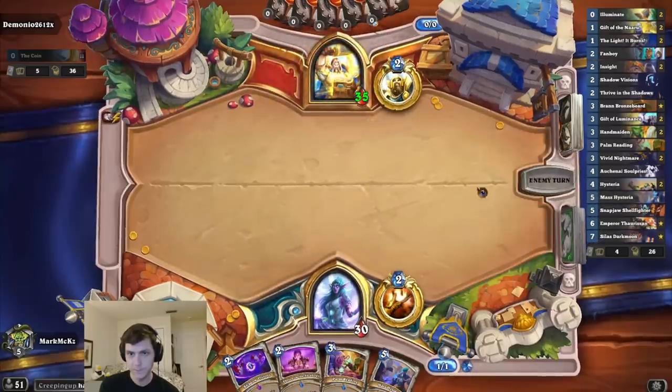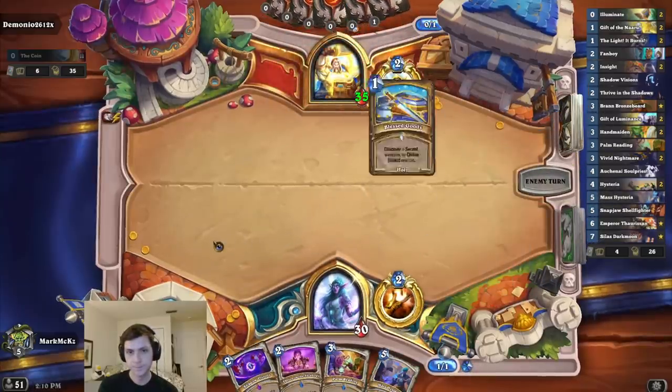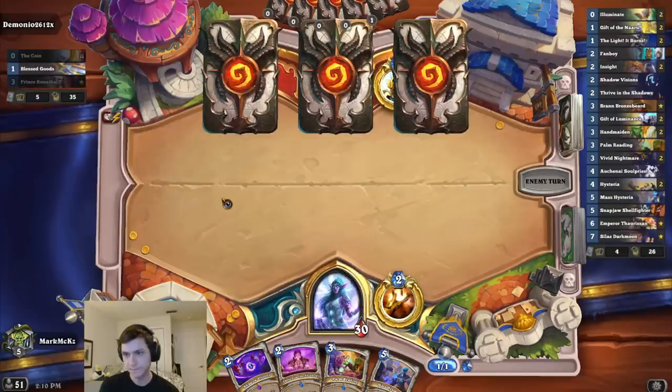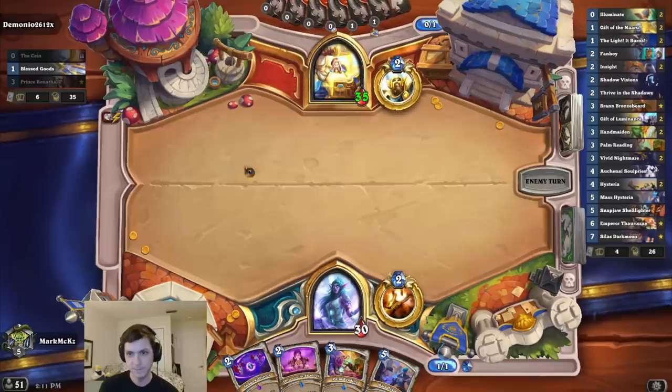Renethal Paladin — that's probably better for me, honestly. He still has a one-drop. Outrageous. Be nice if I get a Handmaiden off the top. Be very helpful. He has the new card back from a tavern brawl.